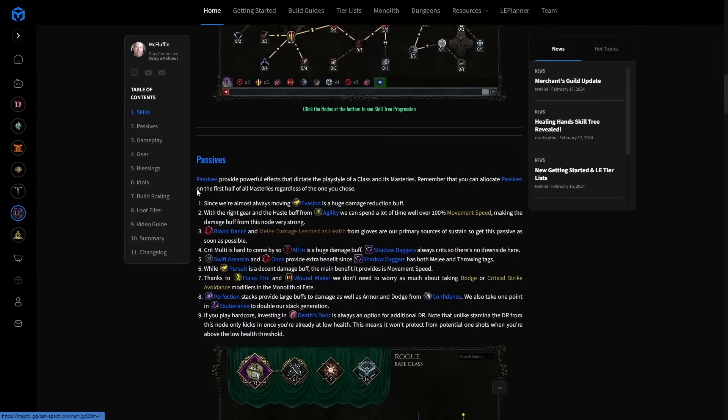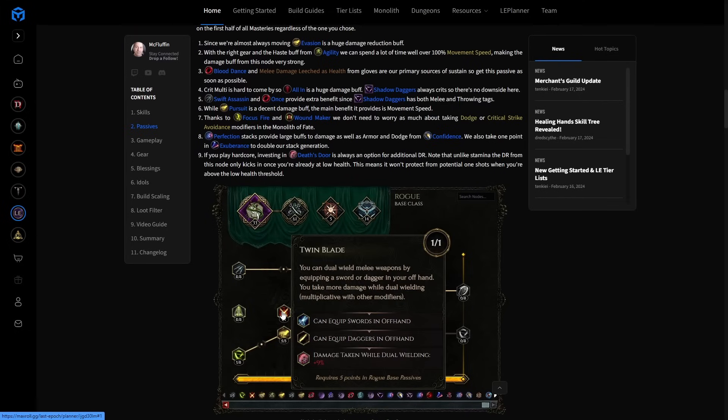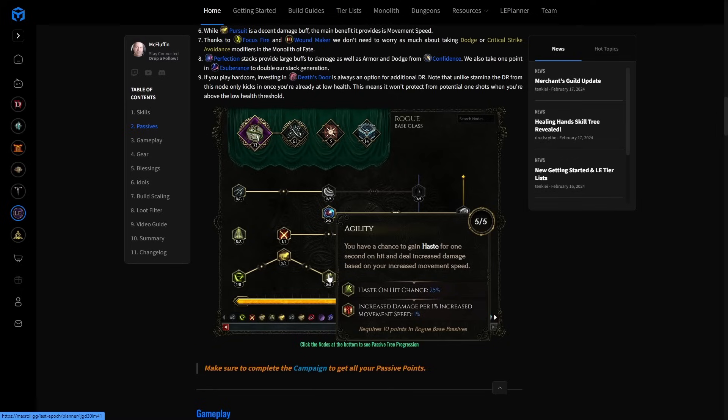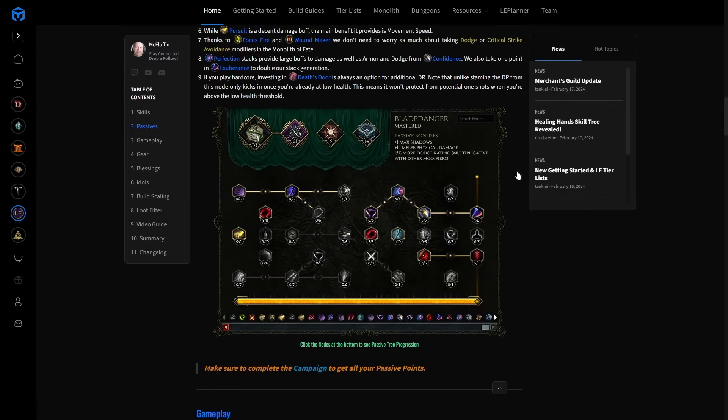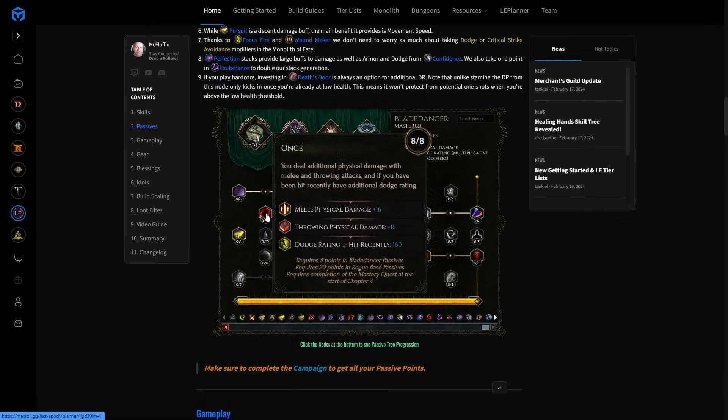Now let's move to passives. Twin Blade is needed for dual wield. Evasion gives 25% damage reduction while moving plus increased dodge rating — a seriously powerful node. Agility gives haste on hit, which is 30% move speed you can have almost all the time, but also 1% increased damage per 1% move speed. We will consistently be over 100% — even close to 150% — move speed, meaning 100 to 150 increased damage just from five points in that node. All In gives 75% crit multiplier but less damage on non-crits — we don't care since Shadow Dagger is a guaranteed crit.